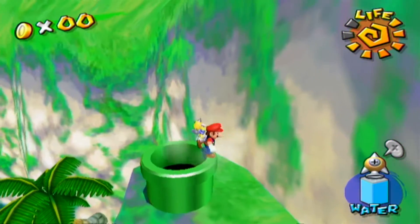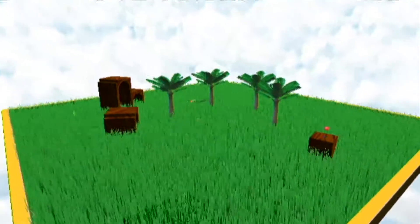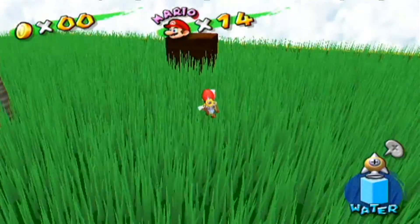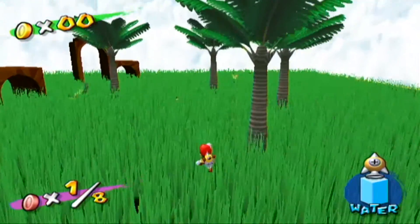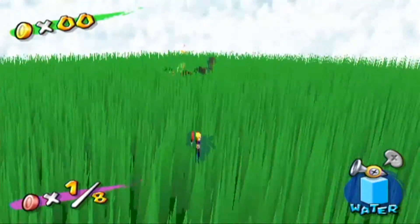In this episode, we're going to be continuing on by finishing getting the remaining shine sprites of the Plaza and the Airstrip. There's only three more shines left. Something to note before you go into this level is the fact that we only have a rocket nozzle, not our hover nozzle, which could be far more helpful.